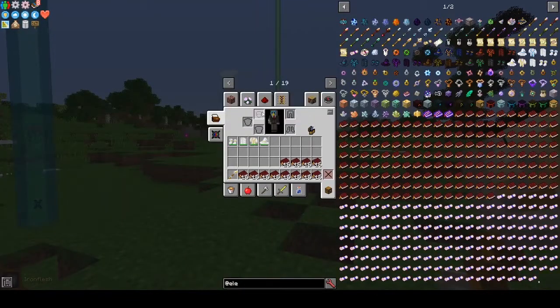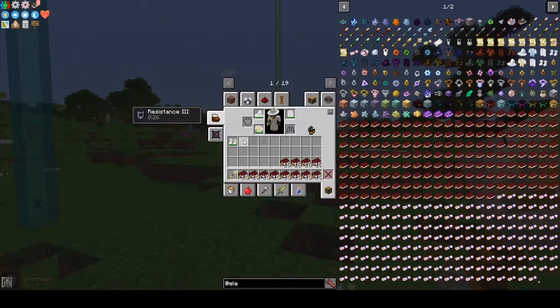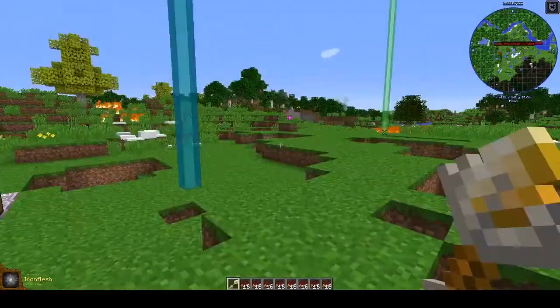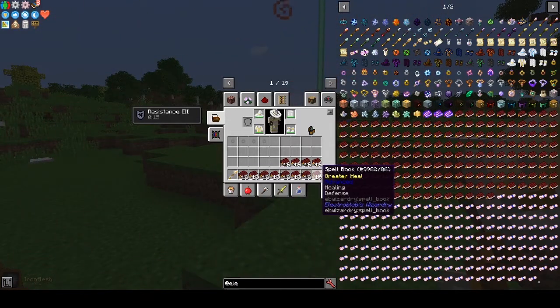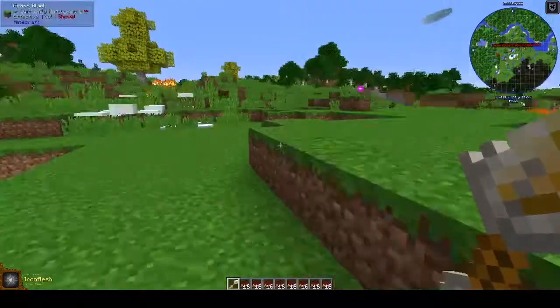Let's take armor off for Conjure Armor. Oh, it's Iron Flesh — Iron Flesh gives you Resistance 3. Why is this so overpowered? I don't understand. That's extraordinarily overpowered.